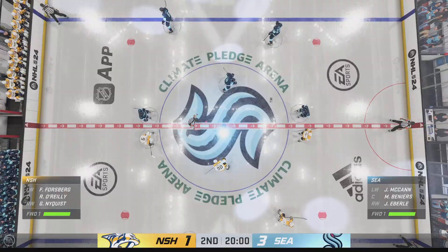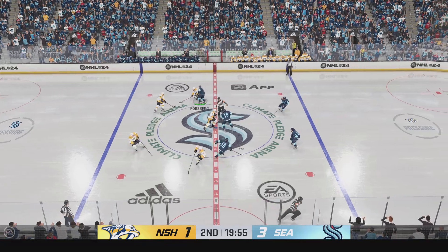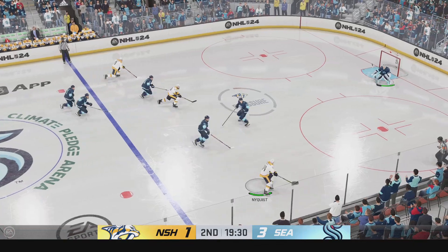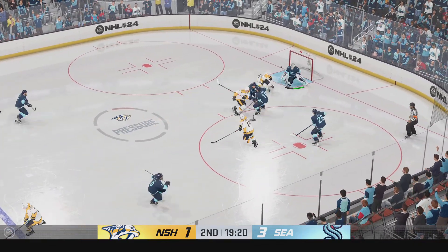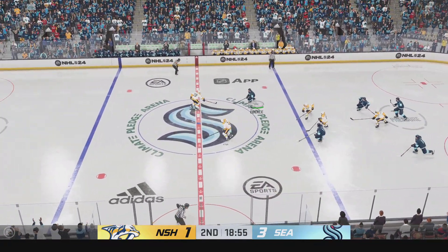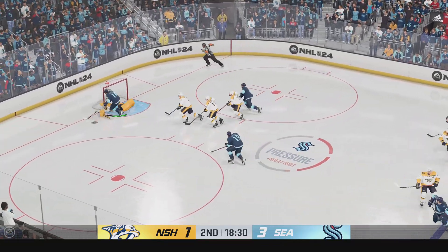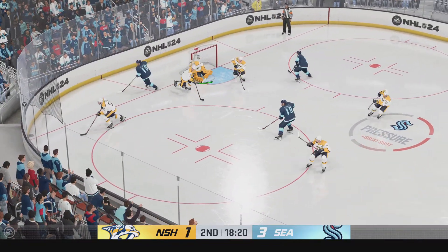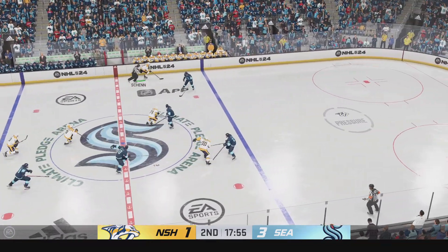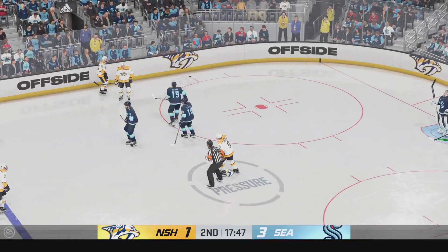We are just moments away from the start of period number two. The second stanza is underway as the puck is dropped. Cheryl, how do you sum this one up for the first 20 minutes? Seattle's had a great start to this game — they've found a way to be aggressive on the puck, but most importantly they've got an attack mentality when it comes to shooting the puck. Good shot! Great save from in tight. That's a fantastic save by the goaltender, but his team has to do a better job of protecting the middle of the ice. Those high-danger scoring chances eventually go in. There's the whistle — we've got it offside.